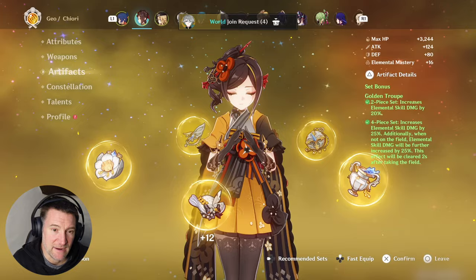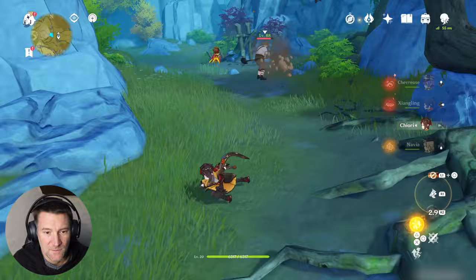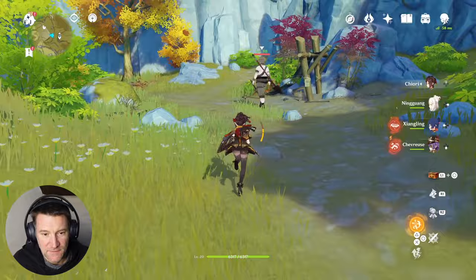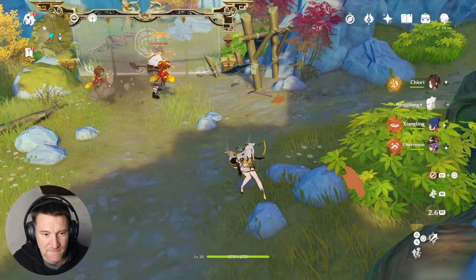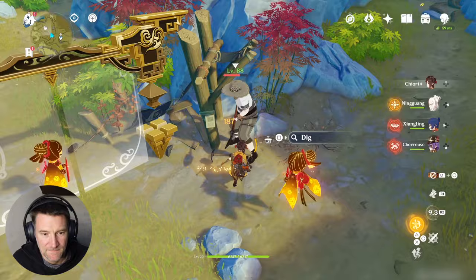Her skill — if you tap it, she zooms forwards, does some damage, and puts down her little construct. If there's a geo construct present, there'd be two of those. Now I've got Ningguang on the team I can demonstrate: if you hold the skill, she zooms up, and if you press the skill button again she'll change to the next character mid-air. Because I've put a geo construct down, you'll notice there are actually two of these constructs. After holding the skill and doing a normal attack, she gets a geo infusion which lasts five seconds.